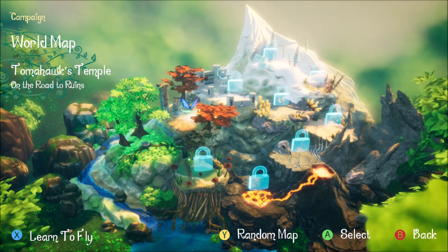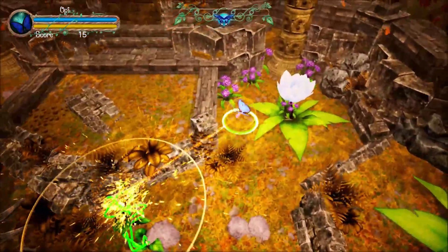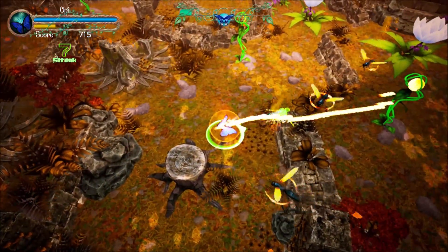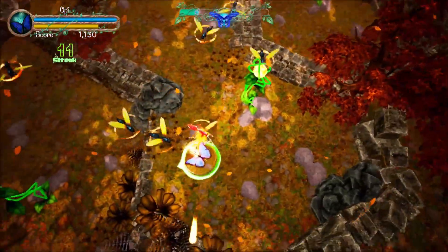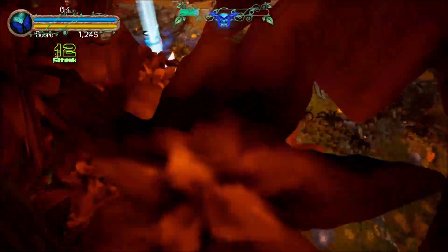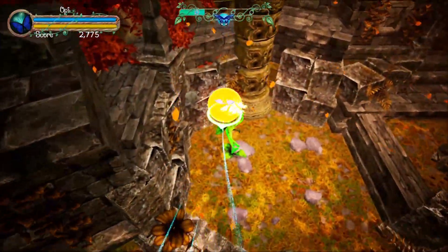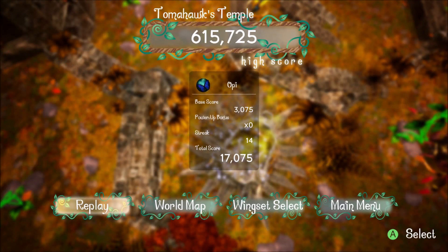Right, this is Tomahawk's Temple. Let's go on with this one. Come on enemies, where are you? There we go — let's go and find the upgrade, I think that's it up there. We got killed — I didn't realise that. That thing in the middle of the screen there killed us.